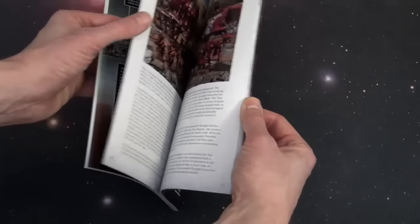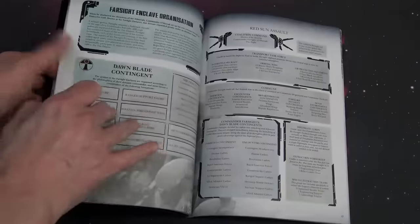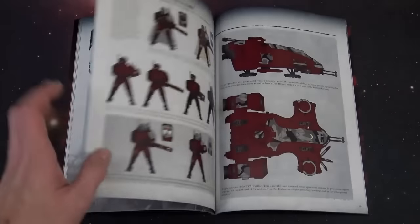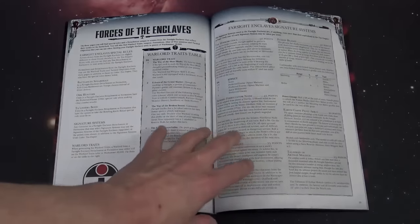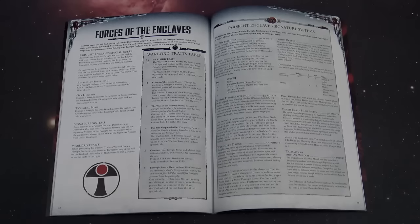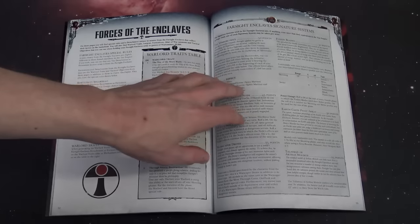Then you get to the rules section and that's where it gets a little interesting. They basically show you how the Farsight Enclave rights of war and everything work, like the rules of battle, and then you get to the back where the actual rules are. This is pretty much verbatim out of the one supplement where they appeared previously back in November. You've got the World of Trades table and their signature systems.